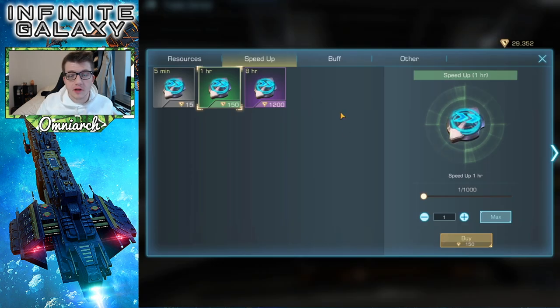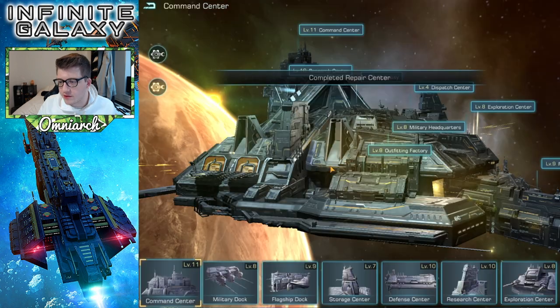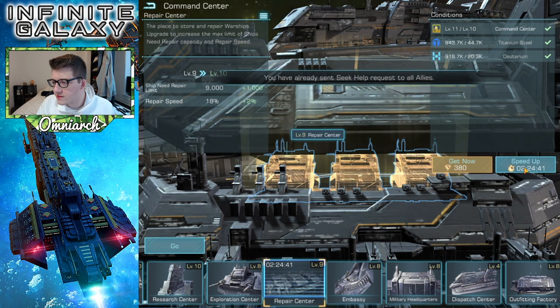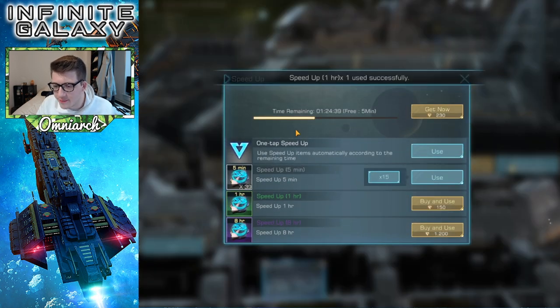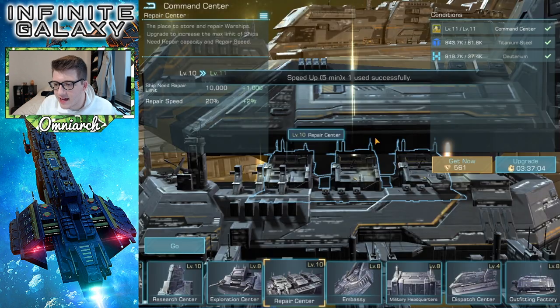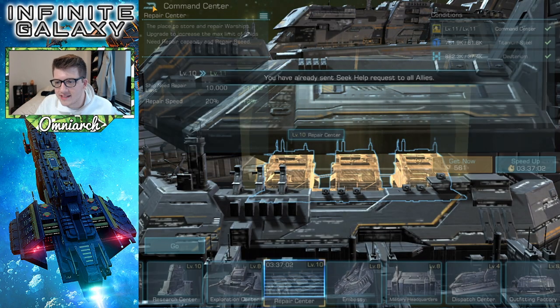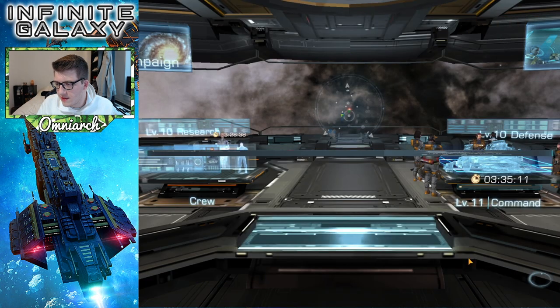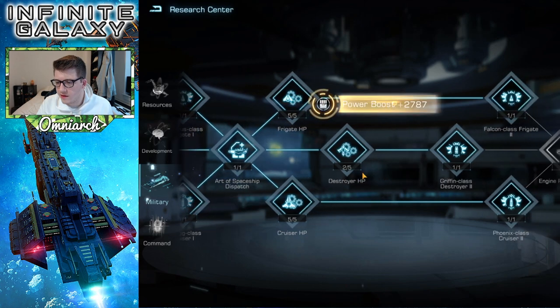If you're looking at spending corium on speed ups, there's no advantage to getting the eight-hour speed up over the one-hour — 150 times eight is 1200, so you basically buy whatever you want. The difference is the five-minute speed up, so don't buy those. Get the one-hour or eight-hour — those are your best value. We still need the repair center for the command center, so let's seek the help of our peers. Boom, we're finished — let's keep it going!